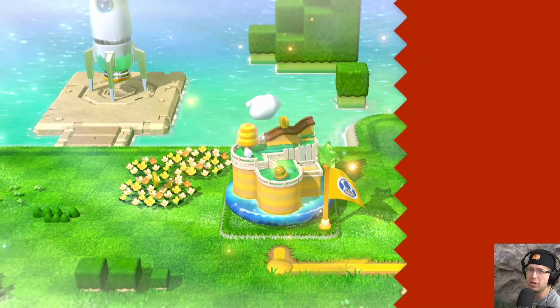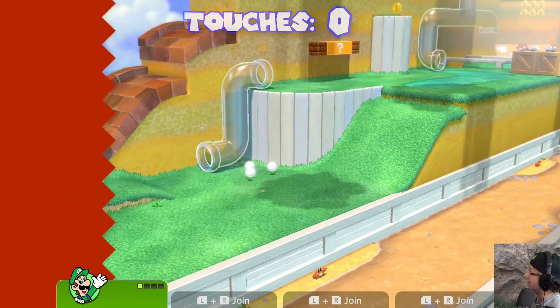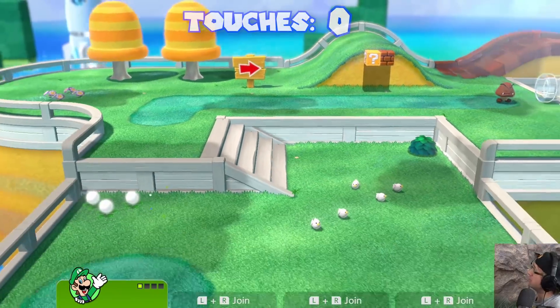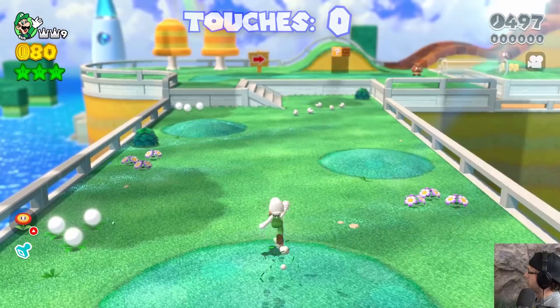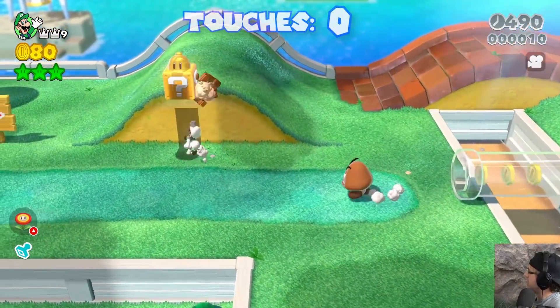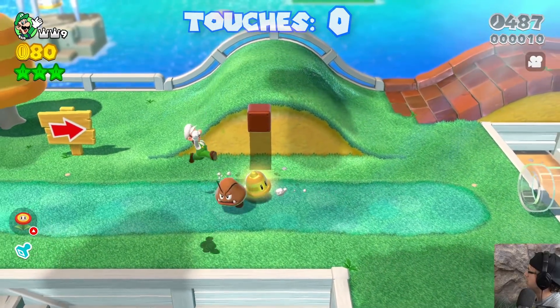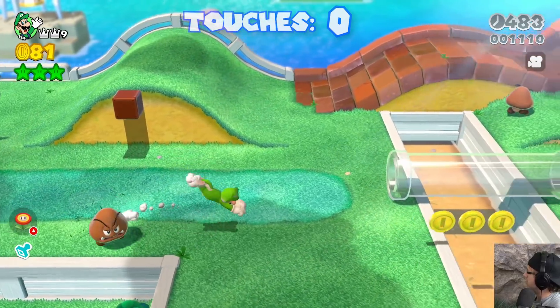The same rules apply though — character doesn't matter. I want to play Luigi so we're going to play as Luigi and I'm just going to avoid as much blue as I possibly can. It's actually been a hot minute since I've played this game. There's no blue on the Goomba or the Super Bell so we should be okay with that.